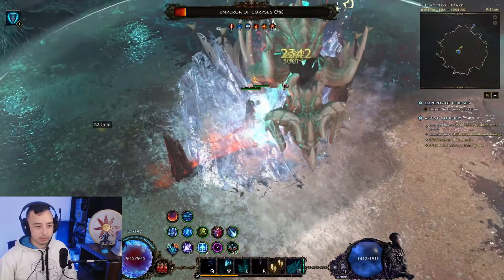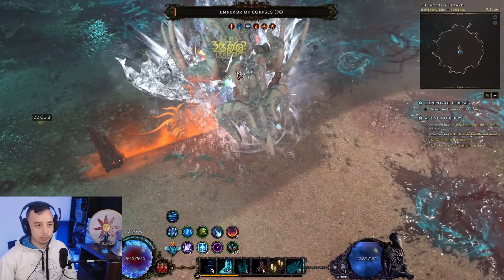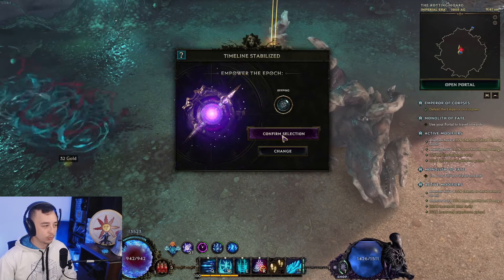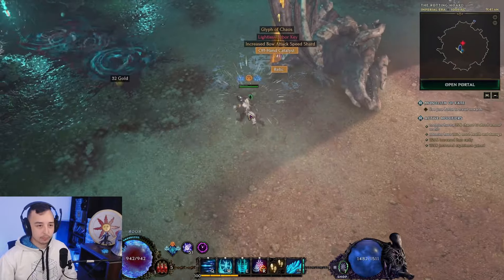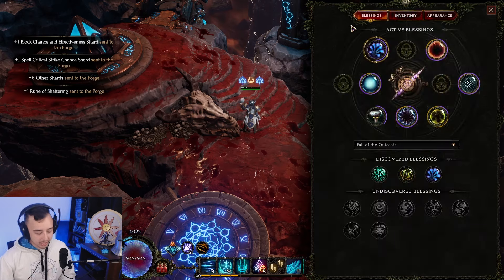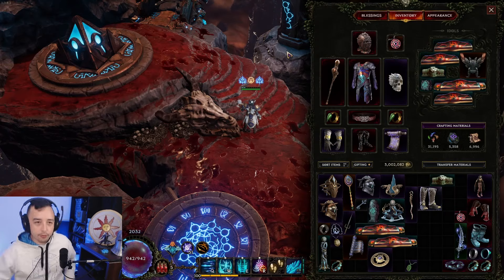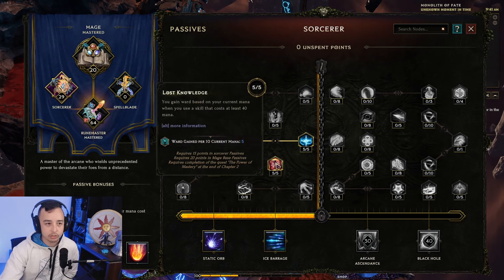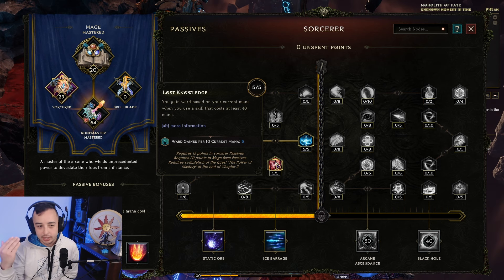At 1000 corruption Emperor of Corpse — no problem whatsoever. It's just a really really good build. Now let's go over the gear, blessings, skills, and passives. For gear, the most important part of this build is Lost Knowledge — a passive that gives you ward based on your current mana when you use a skill costing at least 40 mana.